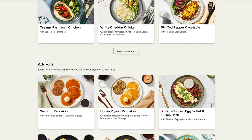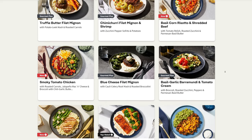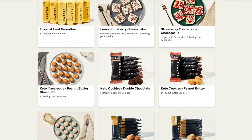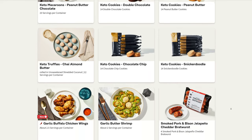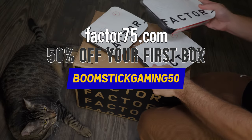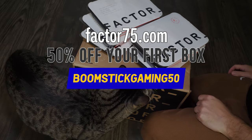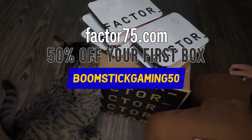Factor has a different rotating selection of meals every week, with over 34 options to pick from each time. There's protein-focused meals, keto-friendly, vegan, veggie, calorie smart, and even dessert shakes and smoothies. Or you can just pick the chef's choice. Head to factor75.com or click the link below and use code BOOMSTICKGAMING50 to get 50% off your first Factor box — easy, healthy meals without leaving your house.